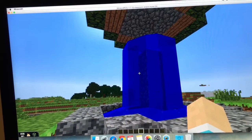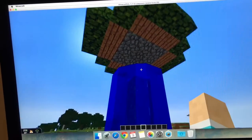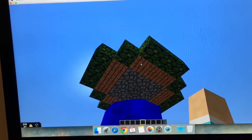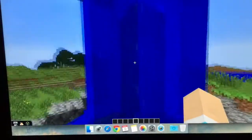The fountain is made out of cobblestone, and the top surrounding rim is jungle leaves. Inside of that is jungle wood and the rest is cobblestone. This is kind of a bonus that we added to ours.